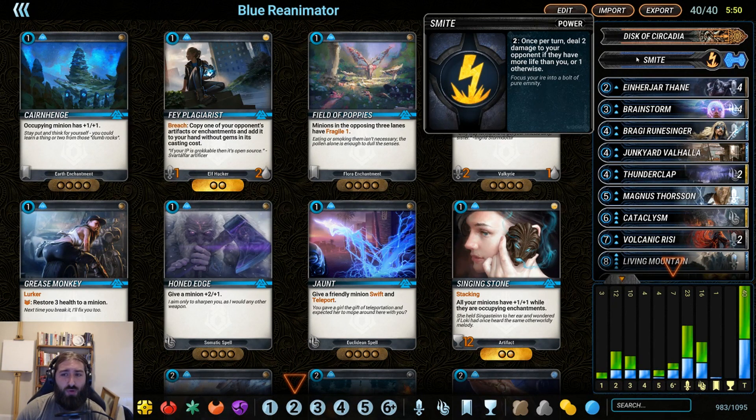So that is Blue-Green Reanimator. It has a lot of cards in common with Blue-Green Ramp, but the way you get to the endgame of big stuff happens a little faster in the best case and a little differently in the worst case. It's a lot of fun. We're gonna go do a couple games with this and see how it goes. Let's get into it.